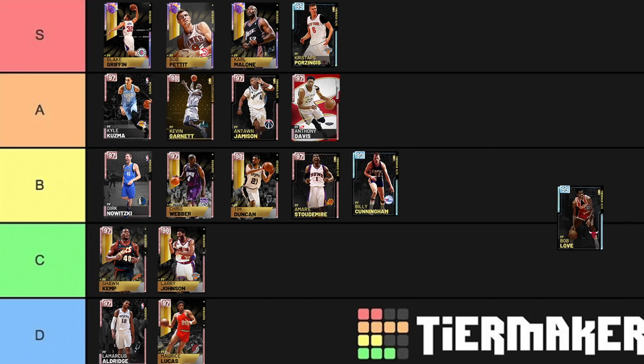Bob Love — and this is a crazy one. He's got a J.R. Smith release and is one of the best defensive cards in the game. I'm putting Bob Love in S tier. I've been using him more and more recently and he has just been dominating. Bob Love, to me, is one of the elite power forwards in this game. I know he leaves a little bit to be desired height-wise, but he's just that good — he can do everything.